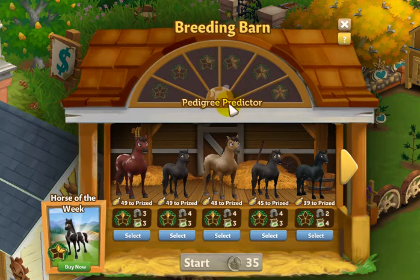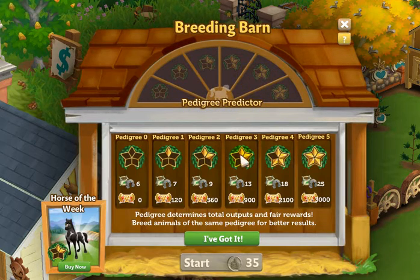Let's take a closer look at the breeding barn and see if we can find out more information on this pedigree predictor. When we click on this question mark, the first thing we're going to see is that if you breed animals of the same pedigree you'll get better results. So if we find two of pedigree one, that's going to help us move into pedigree two. Everybody's starting at pedigree zero unless you're able to get the horses for coins. You certainly want to check your general store and see if you have any pedigree one horses available under the regular horses tab.